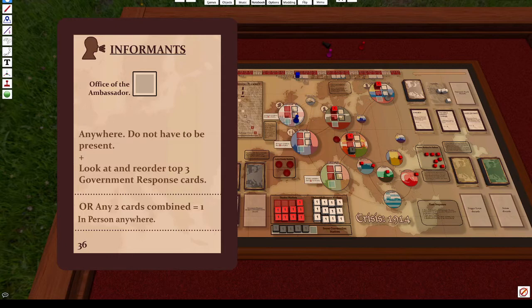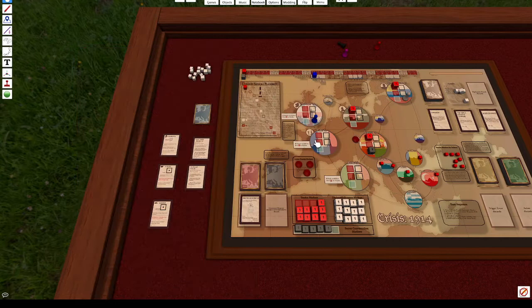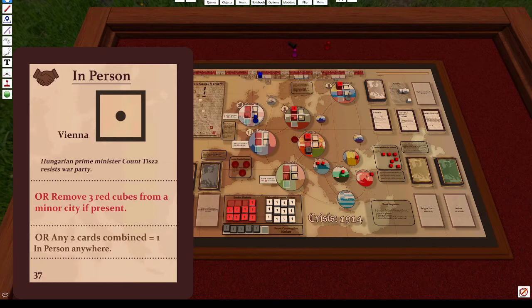In-person cards give contacts or a white peace die, but your diplomat must be present in the specified city to use them. For example, if a card says 'in-person Vienna,' one of your diplomats must be in Vienna to use the main effect. Otherwise, you can only use its secondary effect — such as removing three cubes from a minor city if you're present there. So if you were in Belgrade and wanted to remove tension there, you could use that secondary effect — though Sergei can already do that with his ability.